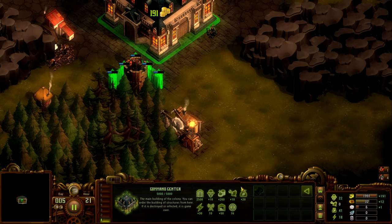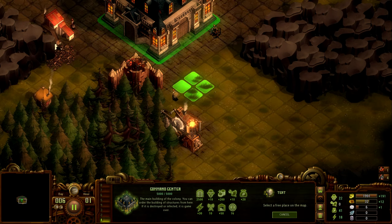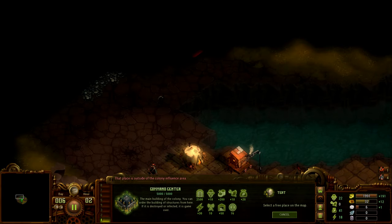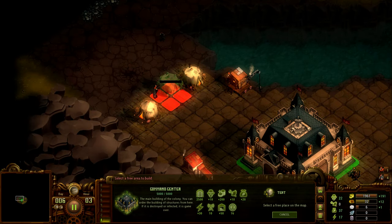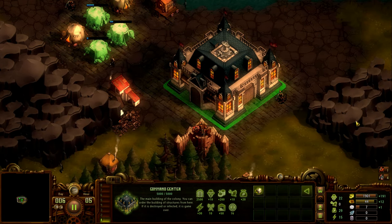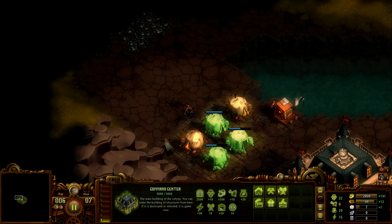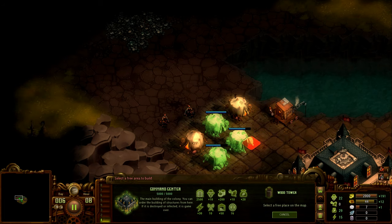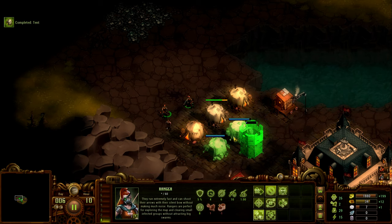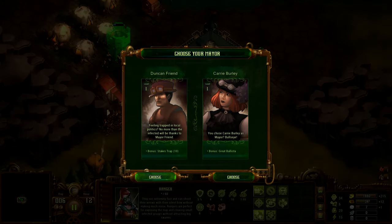We're trying to build the soldier center — we need 8 workers but currently have zero available. To get workers we have to build tents or camps. If I build two camps here and two there, those will bring in two workers each, giving me six — I'll need more than that but it'll do for now. Let's also build a wood tower over here for protection. Once it's built, soldiers will go in and defend that area.